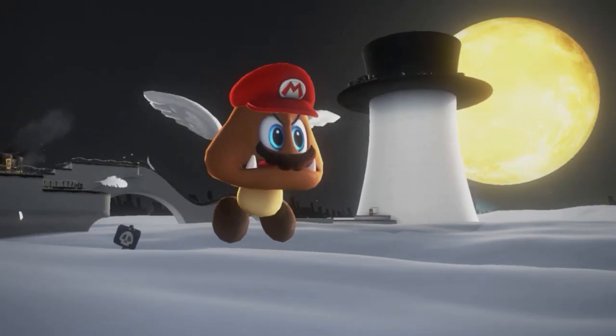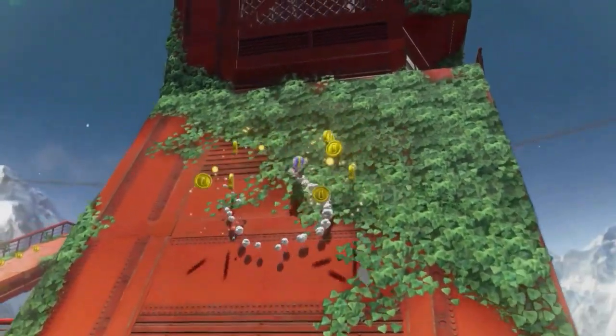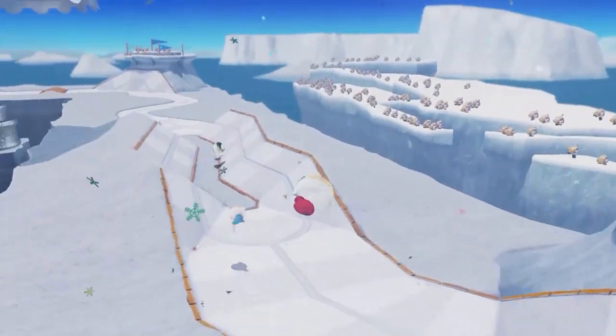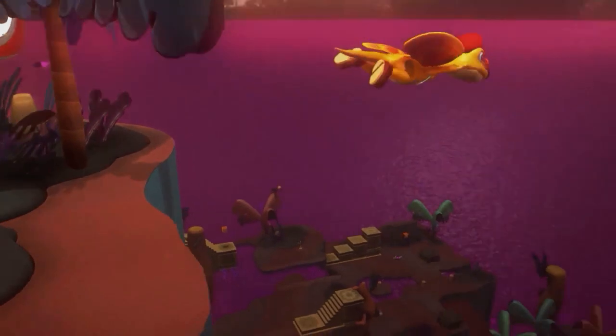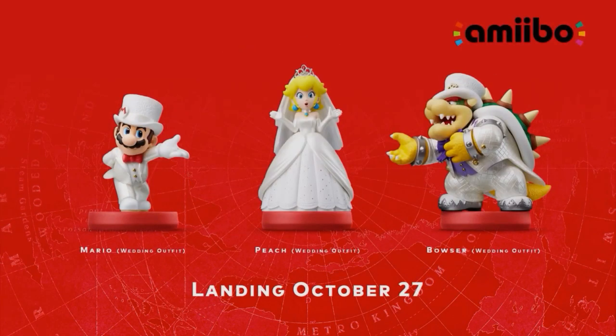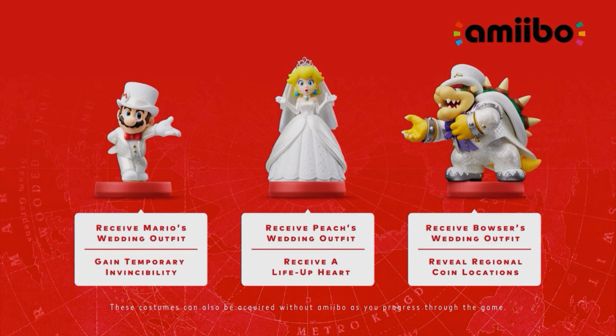I hope you're ready for more surprising new ideas. Super Mario Odyssey is landing on Nintendo Switch October 27th. These wedding-style Amiibo figures will be available that same day, both individually and as a set. As you can see, they'll come in handy during your adventure, and all other Amiibo are supported.